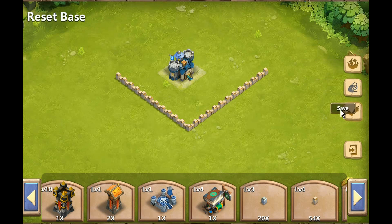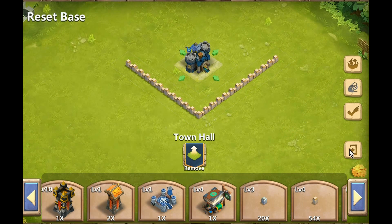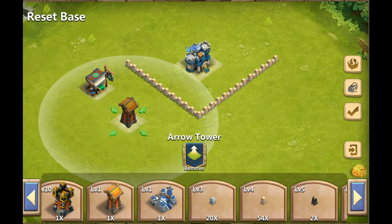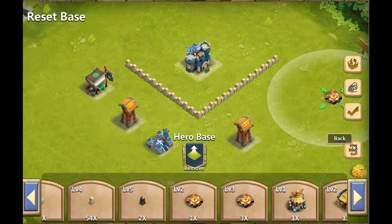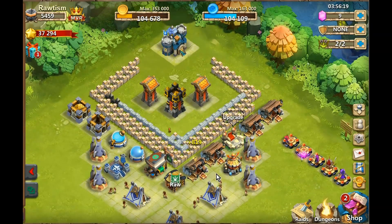There's no way to save different bases, so it's not like you can make a base and then save it and just put it up any time — that's not one of the features. But anyways, this is going to make it so much easier. You just go through here and you can put things down wherever you want. If you like what you made and you're happy with it, you can click save and that'll be your new base. If not, you just hit back and you're back to your original base.